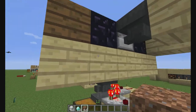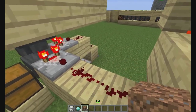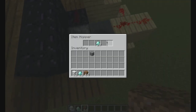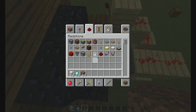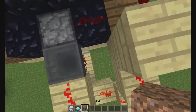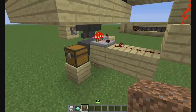And then as well, when you toss in the item, this lets a signal through the comparator — relying on the same comparator logic — which will in turn depower this torch, which will allow this hopper, which is full of our diamonds, to let some come into here, into the dropper. And as well, this system is going to activate the dropper once the hopper has released one diamond in there.